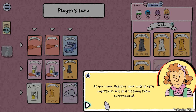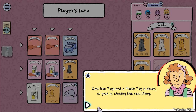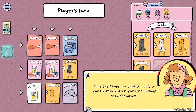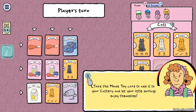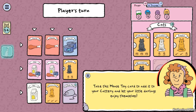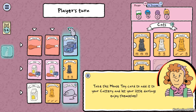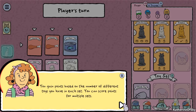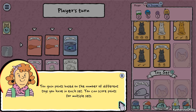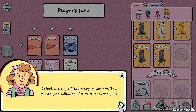Feeding your cats is very important but so is keeping them entertained. Cats love toys and a mouse toy is almost as good as chasing the real thing. Take this mouse toy card and add it to your cattery to let your little darlings enjoy themselves. Now dear, let's look at your cattery to view your sets of toys. You gain points based on the number of different toys you have in each set and can score points for multiple sets.